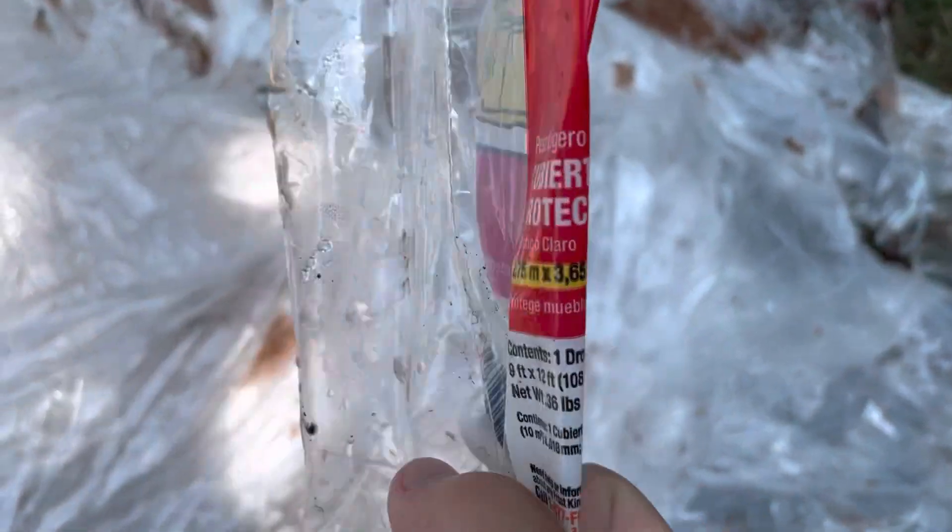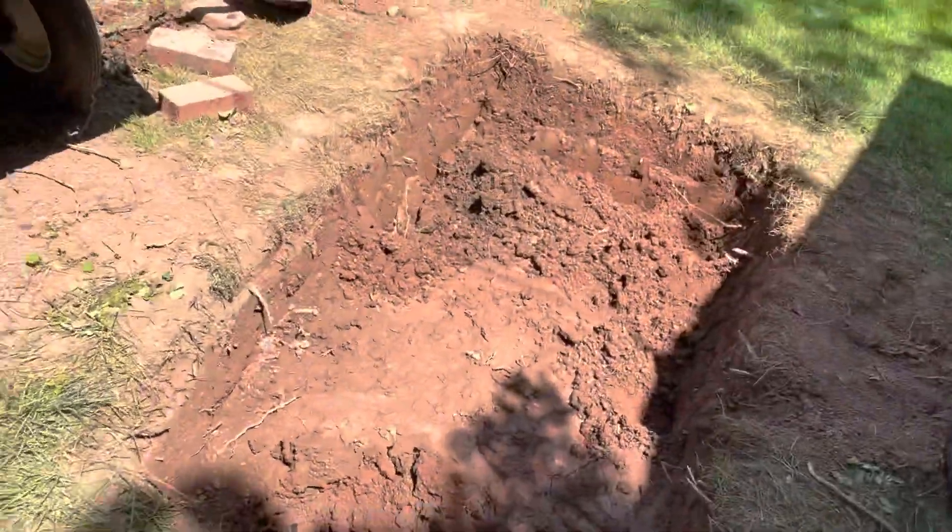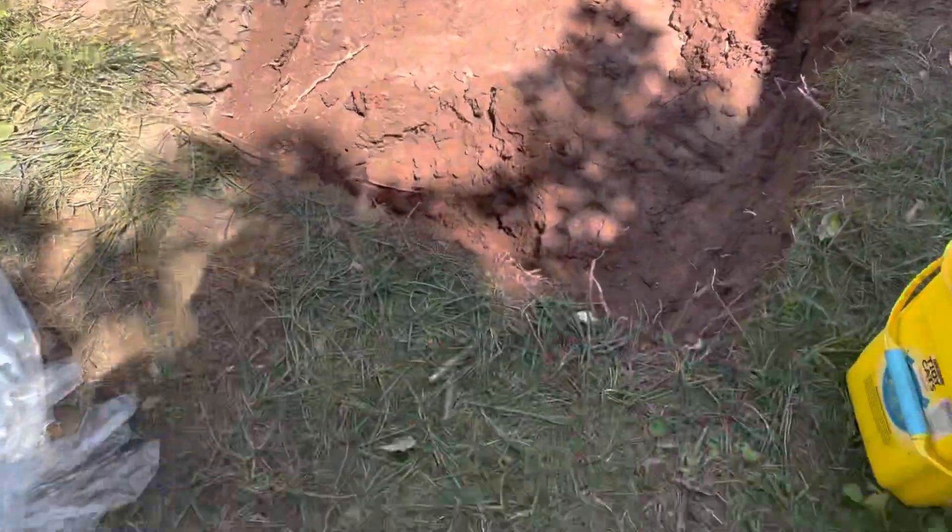What you didn't see was we had some cheap dollar store tarp — like a painters tarp, 9 by 12 — which is all we need. But all the water spilled out of the cheap thing. We had a triple layer and when we tried to pull it out everything spilled in and got all wet, and now it's actually making it way easier to dig down to the second foot.